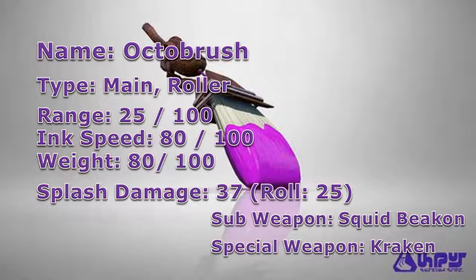As for its splash damage, the Octobrush has a splash damage of 37, so you'll be able to splat your enemies in 3 hits. Its roll damage on the other hand is on the low side having a value of 25, meaning that you'll only splat enemies in 4 hits if you try to run over them consistently, which is not very effective.